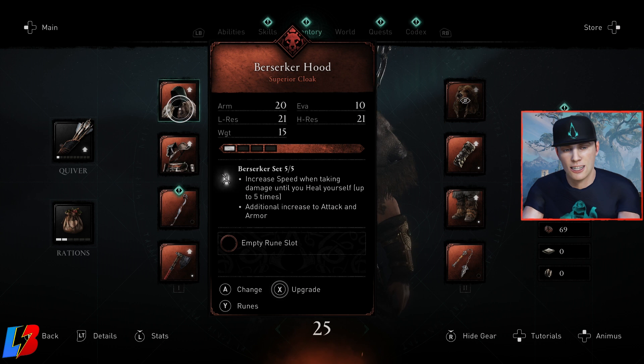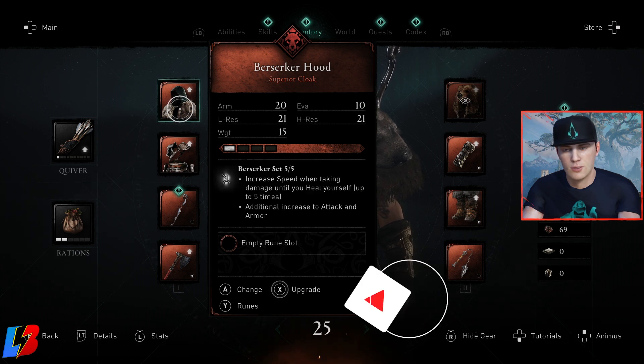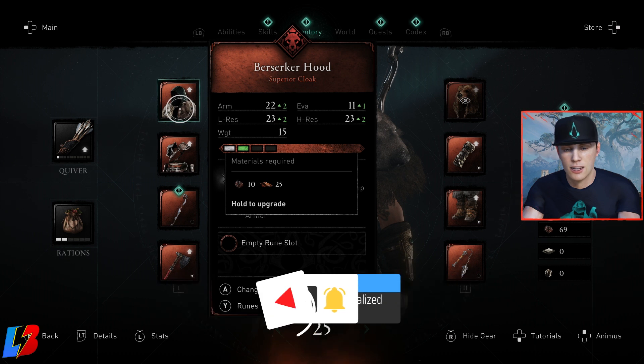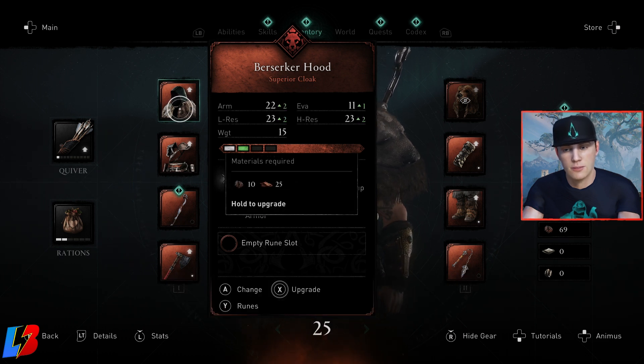As you can see right here, it's telling me I need five iron ingots and 25 leather. Of course, I'll have videos on where to farm these. But basically, just collect enough material to upgrade. Now, you're able to upgrade this up to four different stat levels.